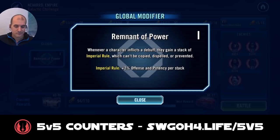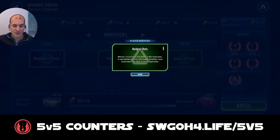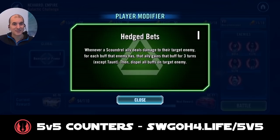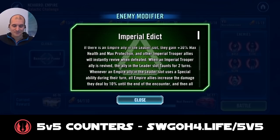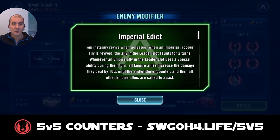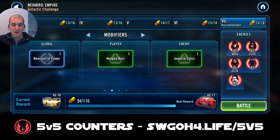The global modifier doesn't really do much — nothing worth mentioning. The bonus you get isn't very helpful either. However, the Empire gets a great modifier: when an Empire ally is in the leader slot they gain extra health and extra protection, all other Imperial Troopers get revived, and when the Empire leader uses a special ability they get more bonuses and assists. So the enemy modifier is much more powerful than what you get.